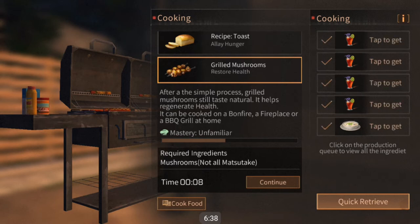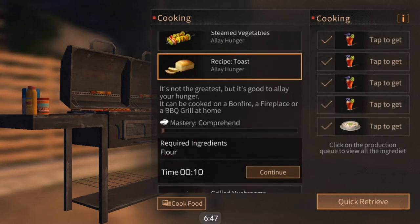There are recipes you can unlock that are still simple dishes you can cook outside without mastering them, though some aren't really that useful. For example, toast is a simple recipe, however you can't cook it outside unless you bring the ingredients with you — and you can't farm the ingredients, you can't get flour out in Fall Forest or any other location.